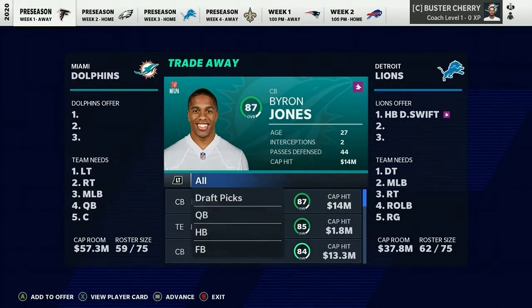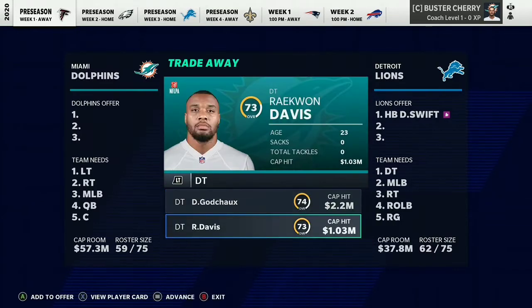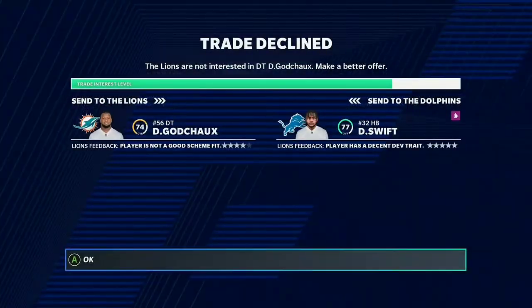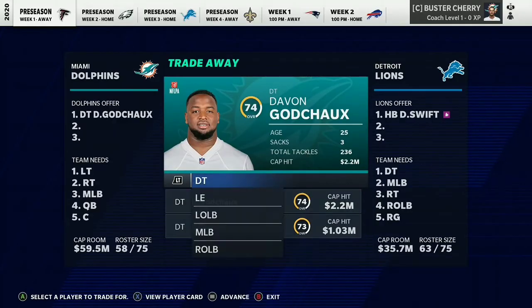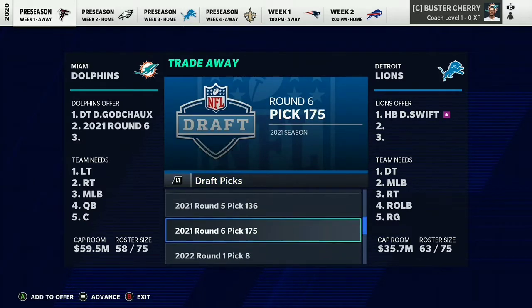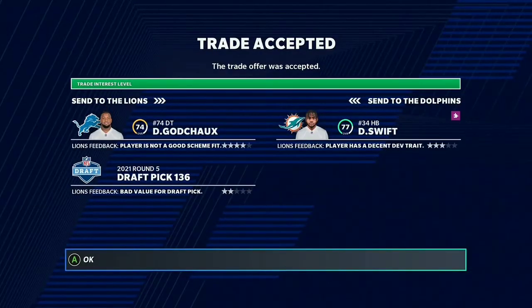Next is another halfback: DeAndre Swift with the Lions, who has been setting quite the records. I'm pretty sure he set a record that hasn't been set since Barry Sanders — don't quote me on it. We're trading Devon Godshaw straight up for DeAndre Swift, but that doesn't quite go through. Devon Godshaw and a fifth round pick will get you DeAndre Swift — another good running back that will progress pretty nicely.